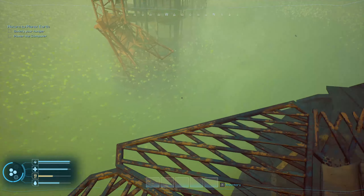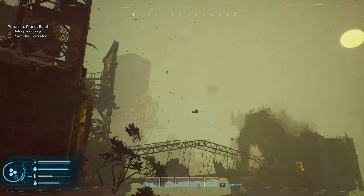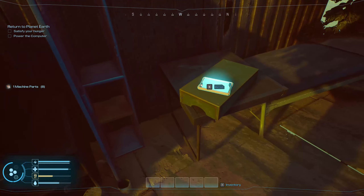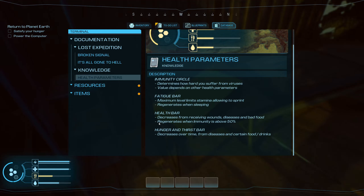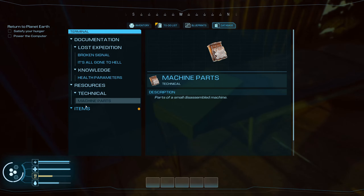It's nasty down below — there's all kinds of stuff flying around. I fell off! So we'll open up this, get some more parts, and then read this. There are a few knowledge bank items: health parameters — as health decreases, your ability to get infections goes up. It talks about the different parts that we've gotten and first aid kits we can use.